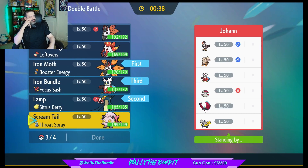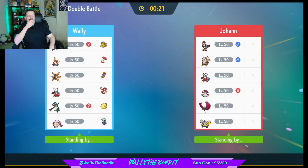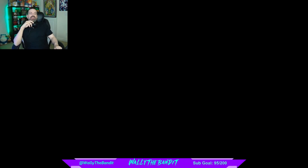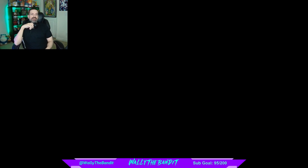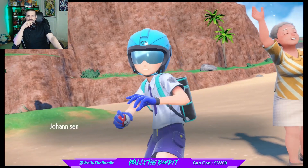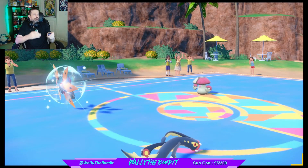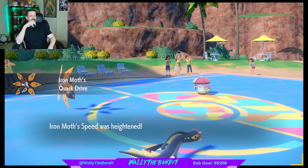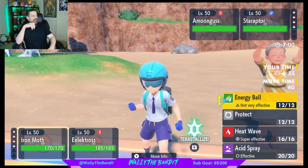Let's go — Moth and Lamp with Bundle and Electross. Flame Charge ups our speed — nice. Fire Poison, we're good on that, so let's go with the Heat Wave.